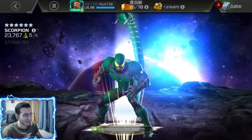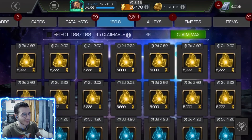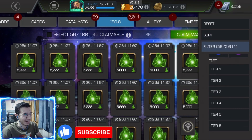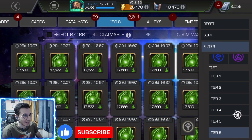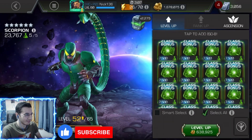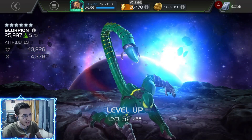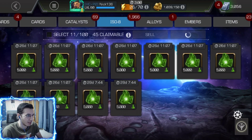It's pretty ironic because yesterday I literally uploaded a video about a Rank 5 ascended Scorpion in the CCP, and then that day I got the 45 gem — it's almost like I knew. Yeah, Rank 5 Scorpion. He was going to be my next science champion, 100 percent.